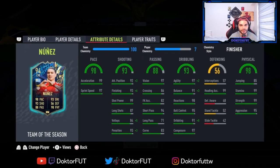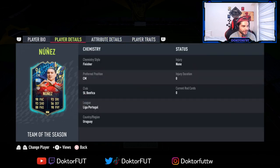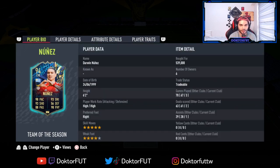The first tutorial we will talk about is L1 speed boost. Before I explain how to do it, I will tell you which players can do this better. What you need to pay attention to is acceleration, dribbling, and the trait: speed dribbler. Players who are good with these three features can do the speed boost very well. Also the body type of the player is very important in this. Now let's move on to how to do it.